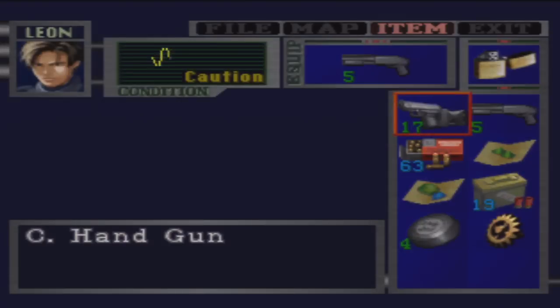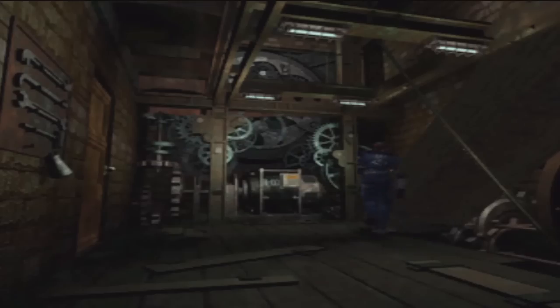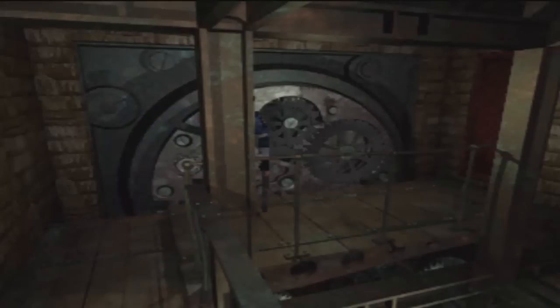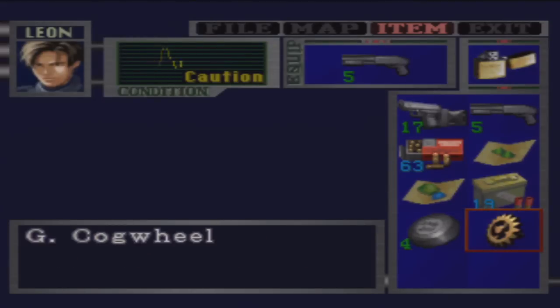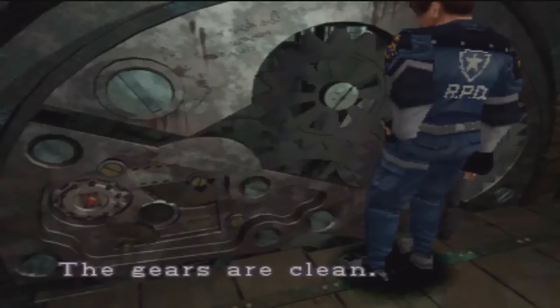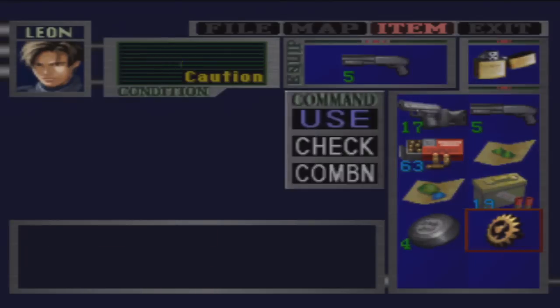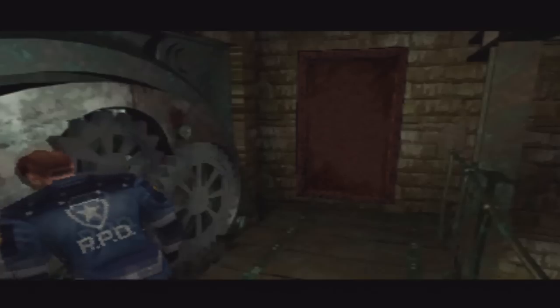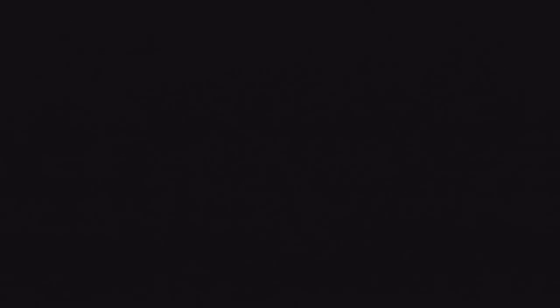I better have that damn cog on me — that stupid gear better still be in my inventory, I better not have put it anywhere. Go up yonder staircase — no Juliet here. We can put the stupid gear... Am I standing in the wrong spot? The gears are clean. Maybe I'm supposed to be standing like right here — there we go. Finicky thing. It looks like a switch. Will you push it? Yes. And thus it spins. A little door opens up. An old dust chute — will you jump down? Yes. Pretty sure it just leads us back into the basement.